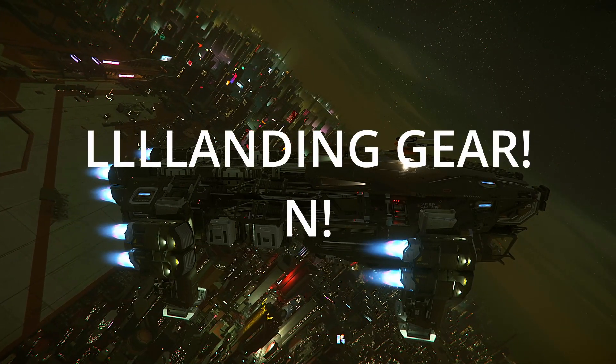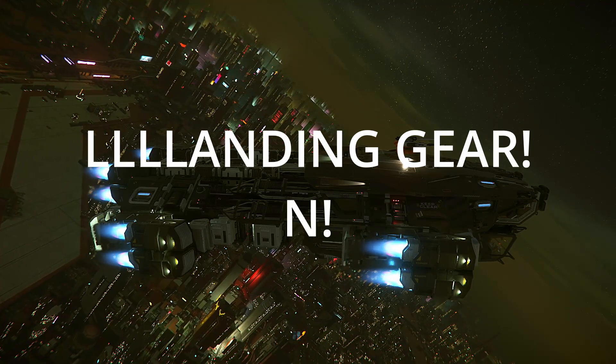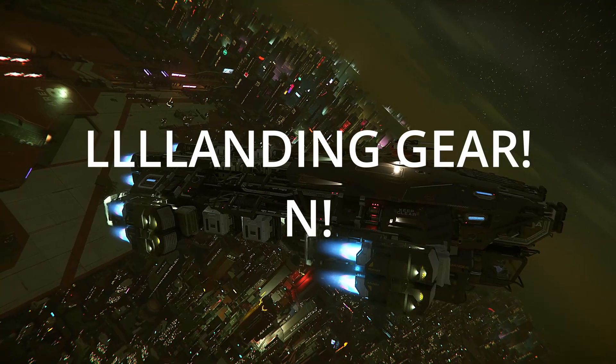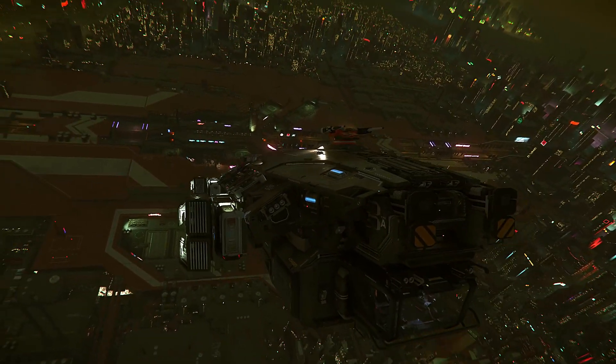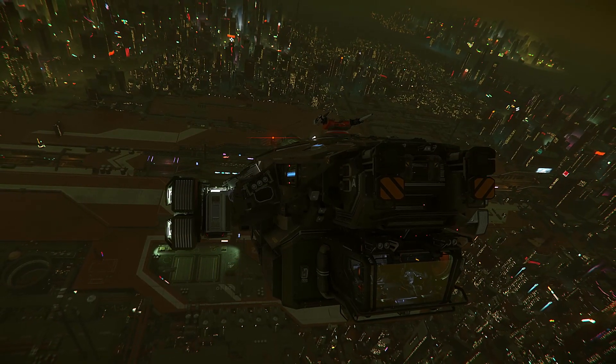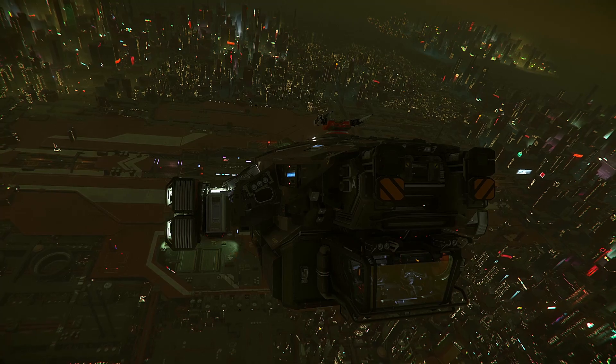Pressing N will retract and deploy your landing gear, because nothing says landing like N. Look at it — you did it, kids. You did it! Isn't it beautiful?